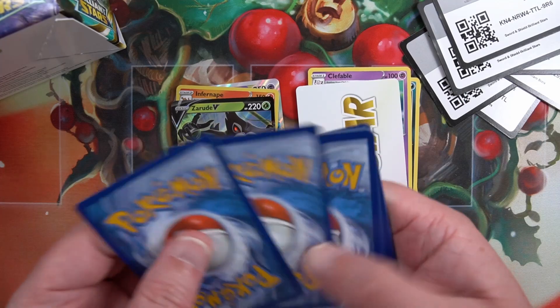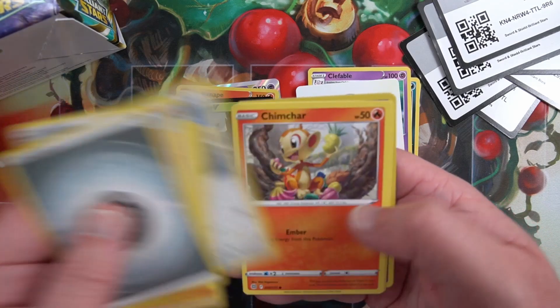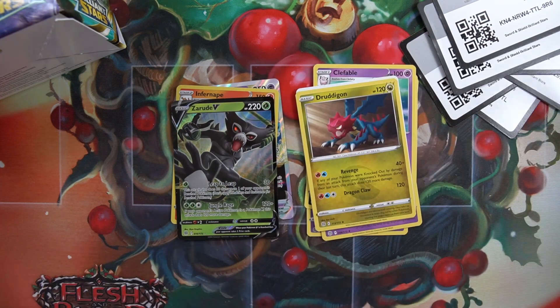Code card, flip it over. Energy, Gloria, Castform, Chimchar - and a Druddigon. Nothing special there.